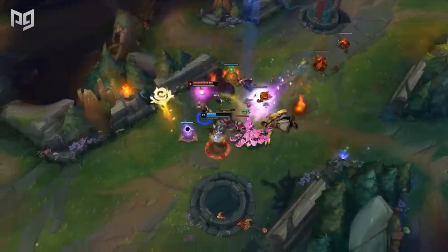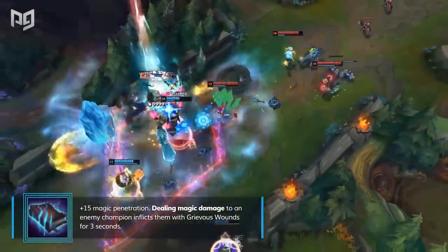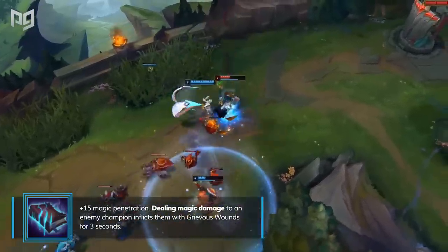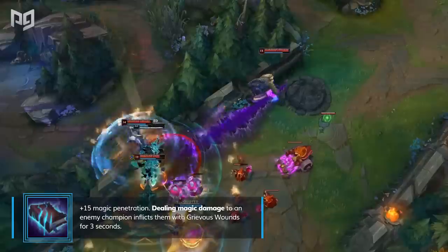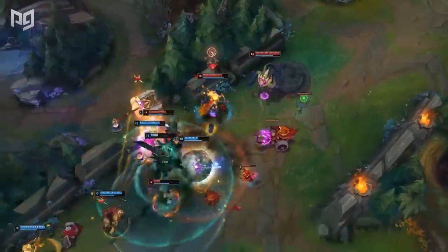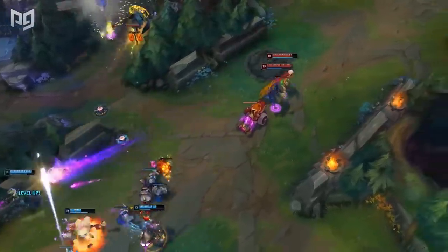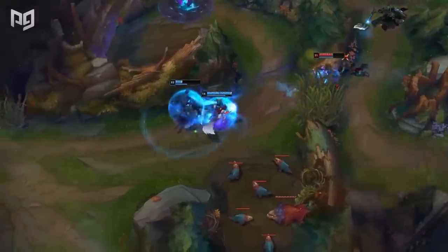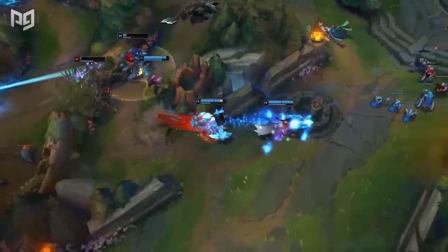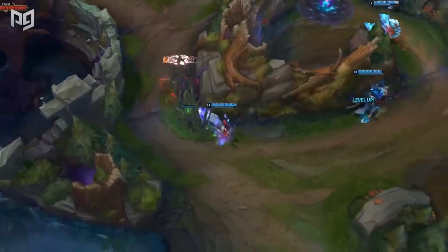The other item that provides Grievous Wounds is Morellonomicon. Although it's pricier than Executioner's, it can be much stronger — but it can also be a hard int when you build it at the wrong time. What makes this item especially good is it's one of the only items that provides flat magic penetration. Building it in conjunction with Sorcerer's Shoes in the early game can provide a huge power spike. You don't even need to finish Morellonomicon if spell pen is what you're after, as Oblivion Orb is a viable purchase on its own. Pick it up when you need Grievous Wounds as a magic damage alternative to Executioner's.